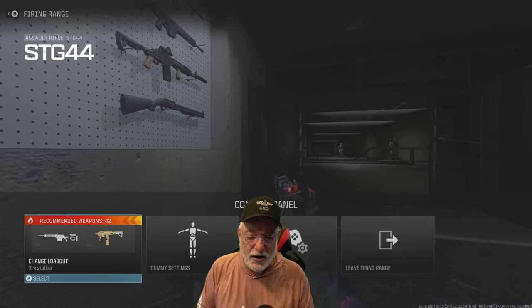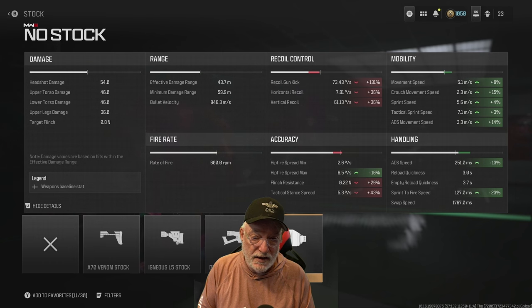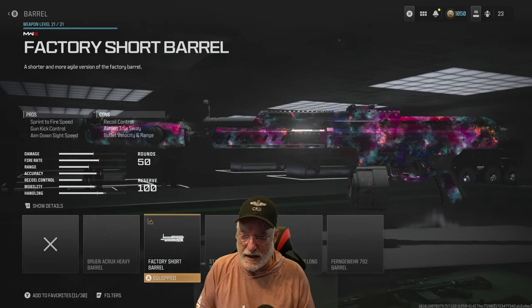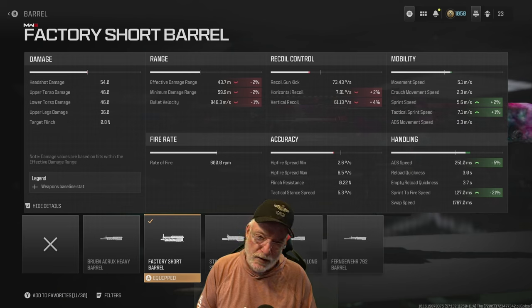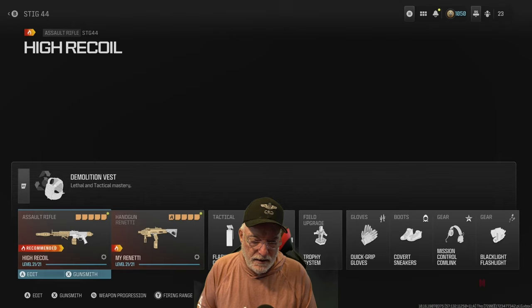Going back to the no-stock attachment: bullet velocity is 946 meters per second, which means you can reach out to 43.7 — almost 45 meters — to get a kill. The final attachment is the short barrel. It decreases the effective damage range by only 2% — just a cough, you won't notice it — and it significantly helps with sprint to fire: a 28% and 21% decrease in sprint to fire time. It also helps with ADS.